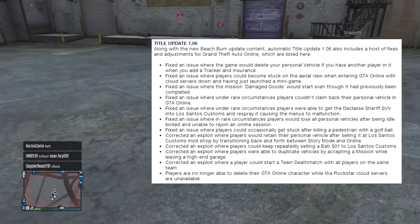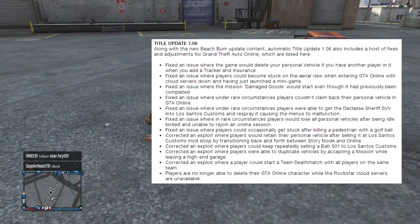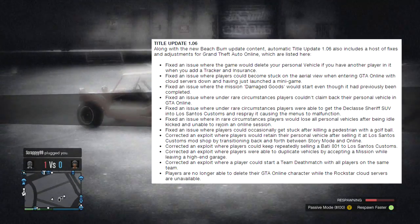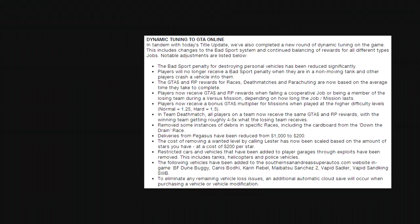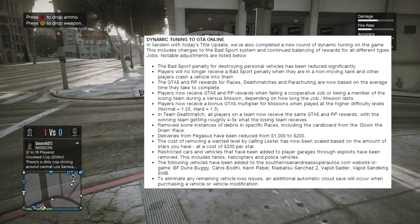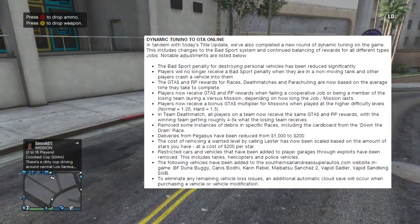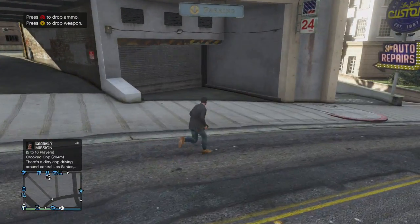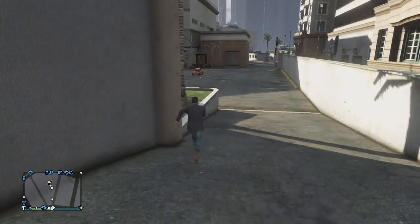Here is part one of the patch notes — there are actually two parts to it. In-game right now, this guy is running me over with one of the new Beach Bum DLC pack vehicles. Anyway, that's part one. If you want to read more about it, I'll leave a link to the Rockstar article in the description. Part two of the patch notes is on screen now — you can pause to read them, or check the link in the description for more detail.